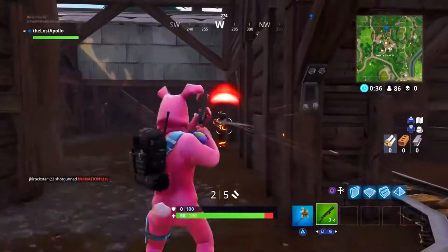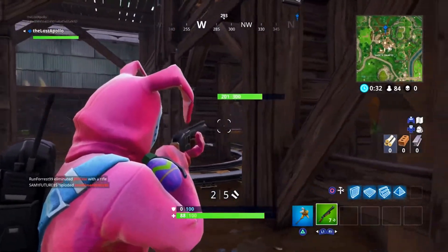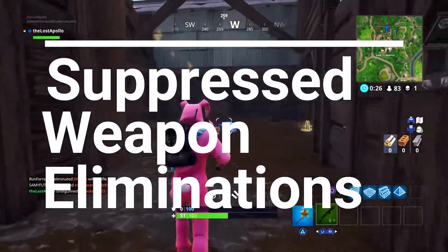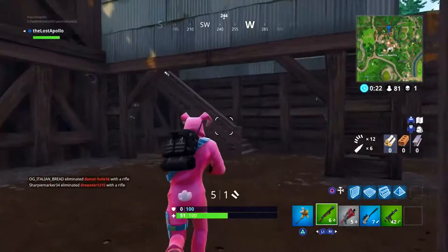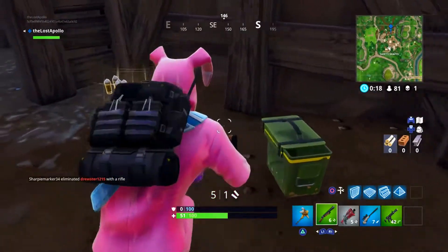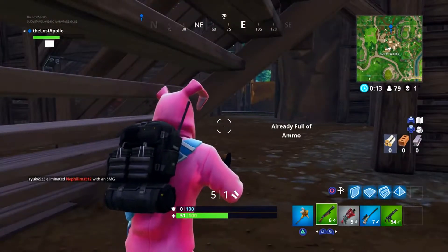You might want to go to Shifty Shafts a few times since it can be highly populated at first, so you might be able to get a few kills there. Number three is suppressed weapon eliminations — also three. If you're lucky, you can go to Shifty Shafts, get a suppressed weapon, and knock out two challenges at once. Pretty smart.